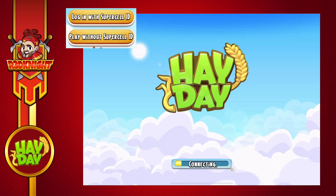So let's say we click 'Play with Supercell ID.' The connecting process happens and we wait, and up comes a farm.